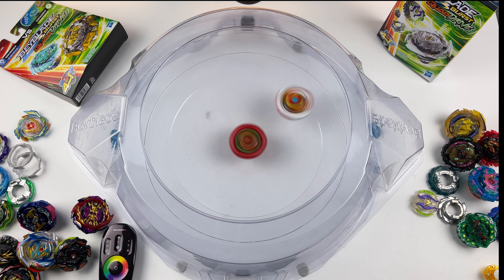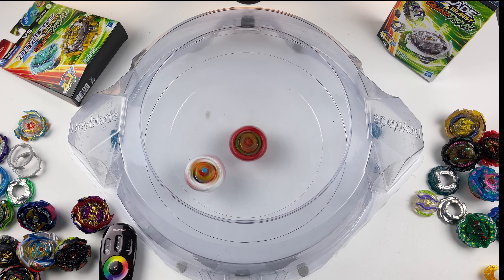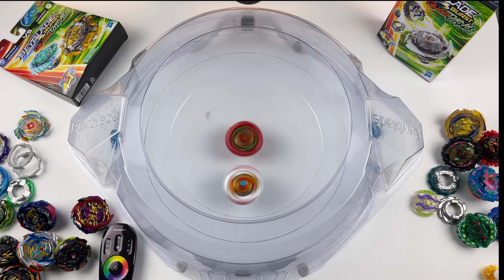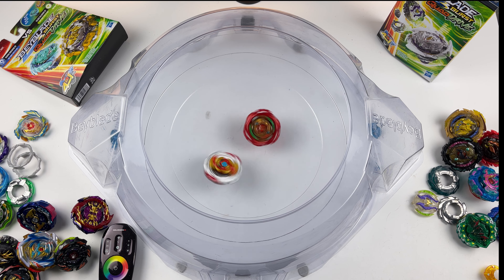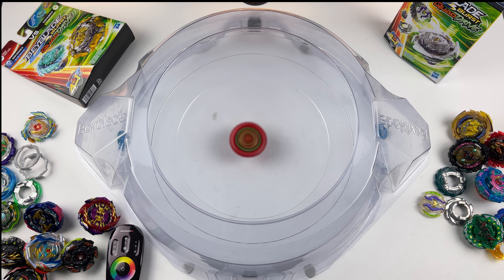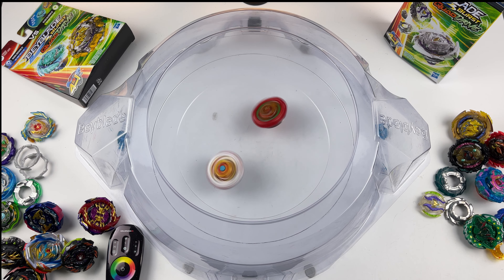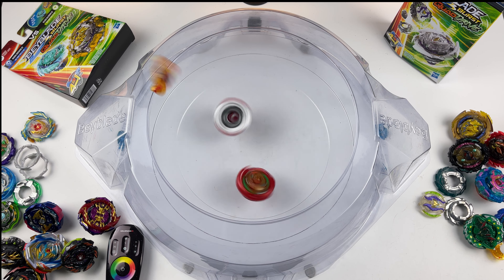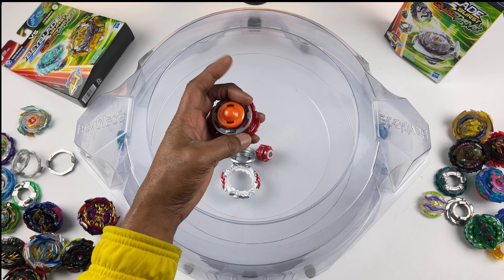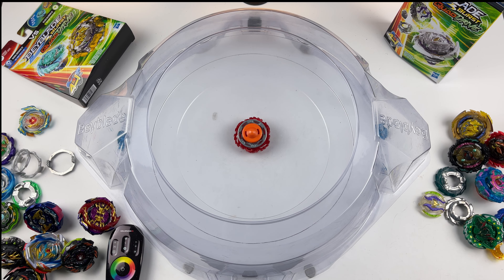We're going to go back with the competitive combo. Astro. Nothing is happening, but hey — Astro takes it. Come on, Astro. Vanish Fafnir F7 with the TT rubber blade gets a burst. Wow. Astro looking good, but he's out of here — he's done for the day.